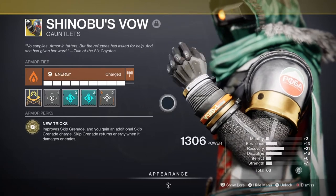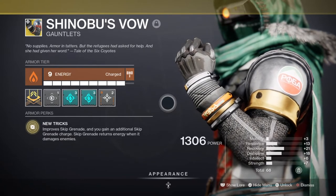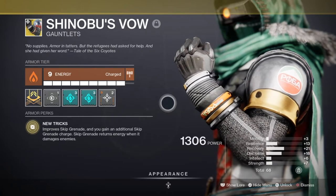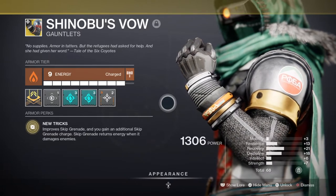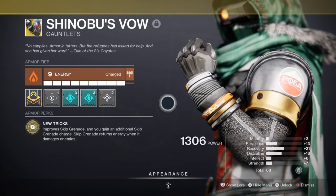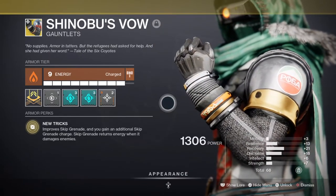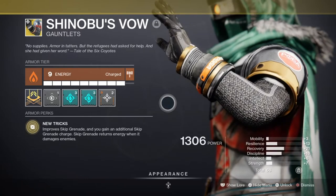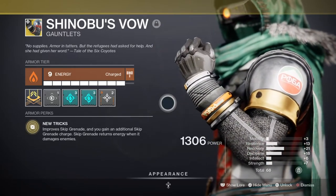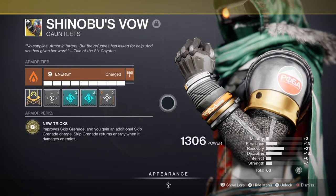A few things to note: firstly, you get two grenade charges to use, which allows you to spam them more easily with little to no downsides. Secondly, they are very aggressive compared to the single-use version, meaning you have a higher chance of netting kills if the enemy is already weakened. Thirdly, and probably most importantly, you get grenade energy back upon damaging an enemy, meaning you can fully restore or gain enough energy back to rebuild your grenade bar within a few seconds. In PvE or PvP, this exotic is amazing as simply throwing a grenade lets you net kills and get grenade energy back from damaging enemies — the best of both worlds.